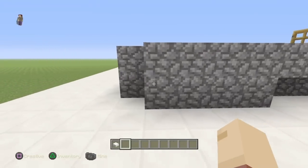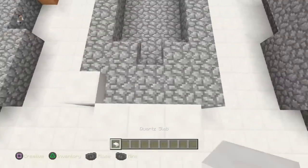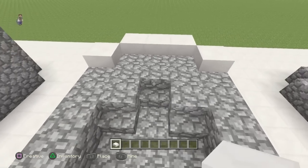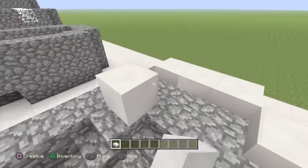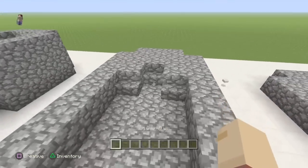Let me show you how these stairs are going to work. Place one row of cobblestone, then a stair, then cobblestone, then cobblestone, then a stair, then a stair — so you'll have this little gap-looking pattern. I just want to underline it to show you how it'll look and how it'll work.